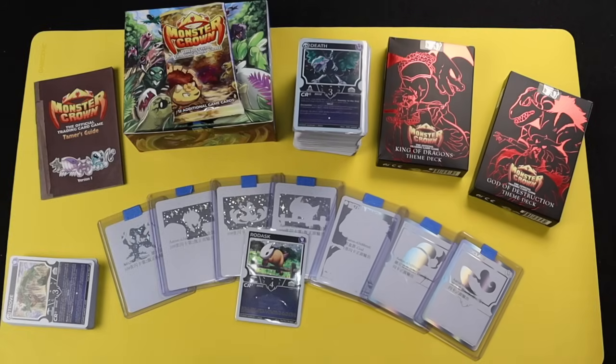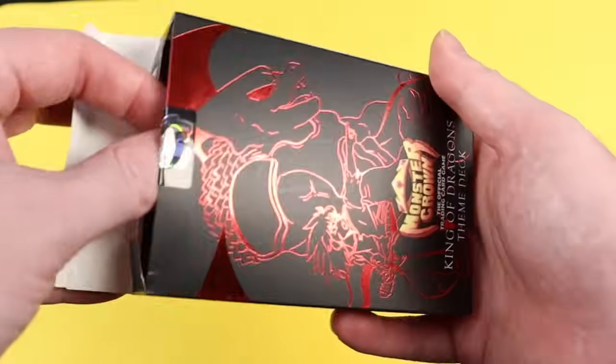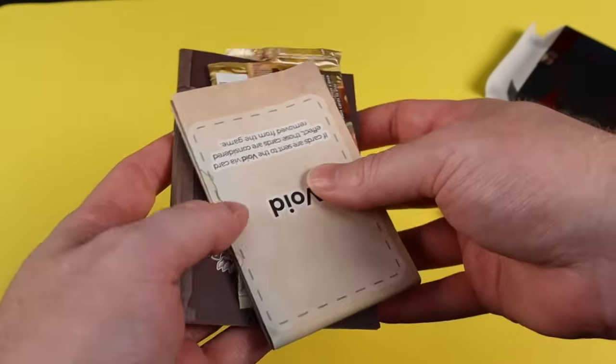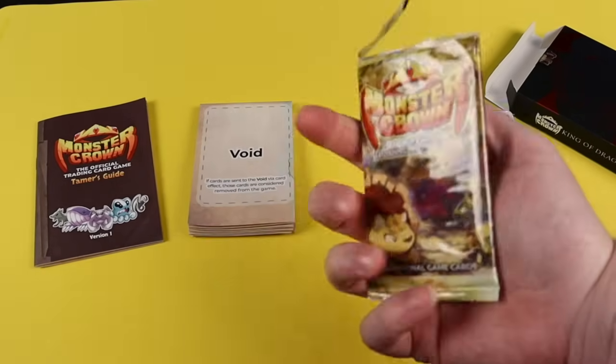Speaking of starter decks, let's talk about what Monster Crown sent me. There are currently two starter decks — one for the main character Alex and another for the leading antagonist Beth. Both decks have a solid offering: a deck containing full playsets of every exclusive card, a hand-drawn rulebook, a separate playmat and checklist — nice — and a bonus booster pack — also nice.